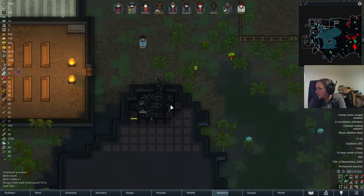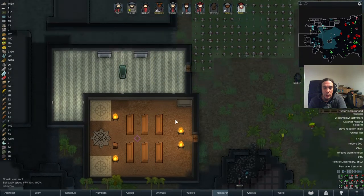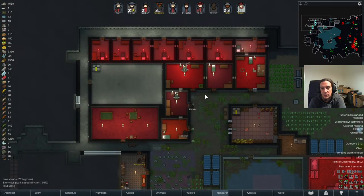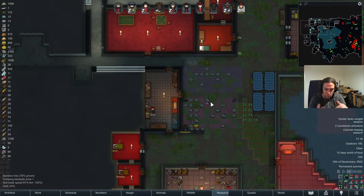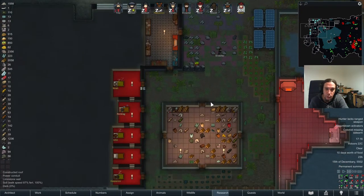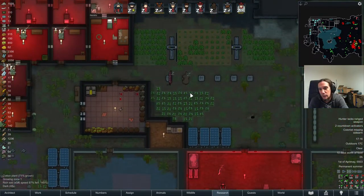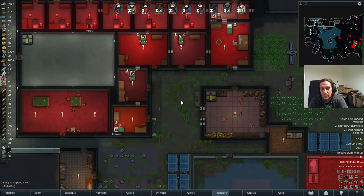Which one is harder — RimWorld or ACS? I would say Amazing Cultivation Simulator is way harder to understand initially. But if it's about utilizing the game to its full extent, RimWorld is way more complicated. ACS is more like a character training simulator later down the road — it's really more about training your dudes. Whereas RimWorld is a lot about logistics and threat management, way more random and way less determined than ACS.